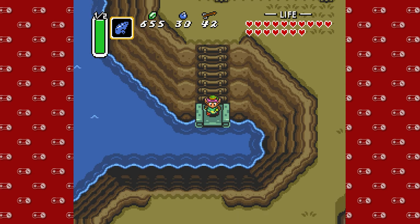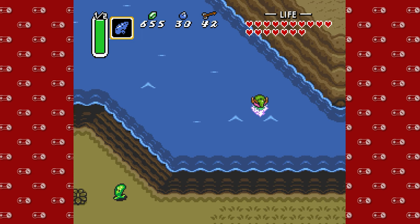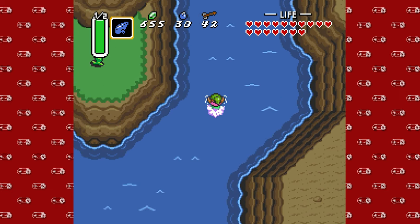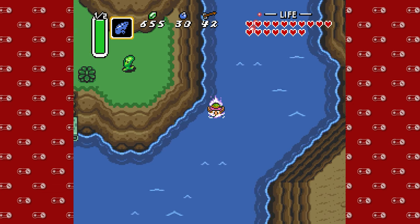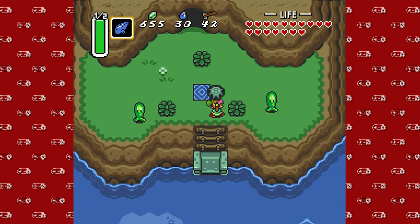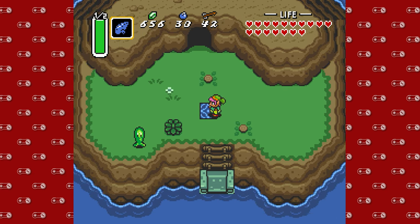First things first, hop into the water. Go for a dip. We're gonna head back into the main part of Lake Hylia. Do people say Hylia? That seems wrong, because they're Hylians. So Lake Hylia? Anyway, now that we have the Titan's Mitt, we can lift this rock up and this will give us the portal to the Dark World that we need to do for the dungeon today.